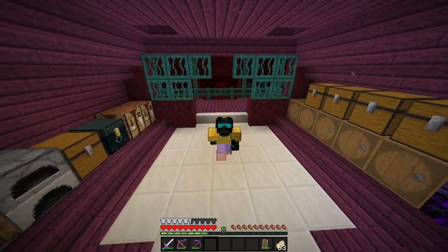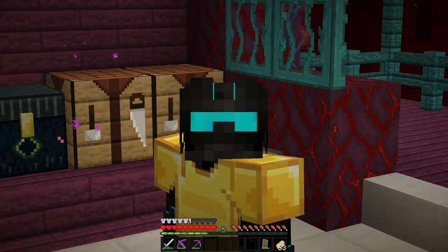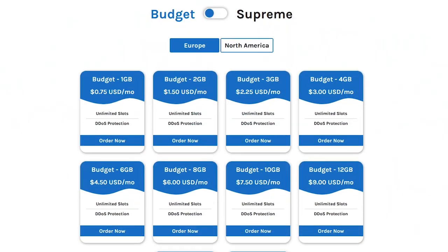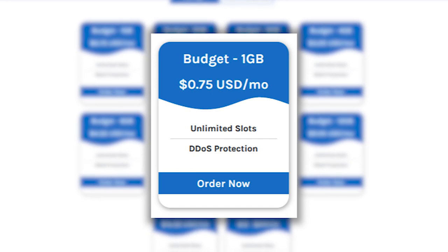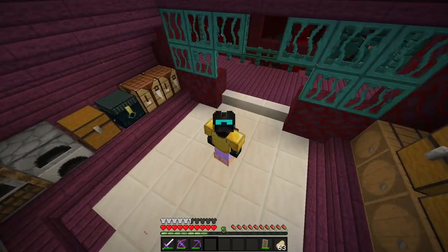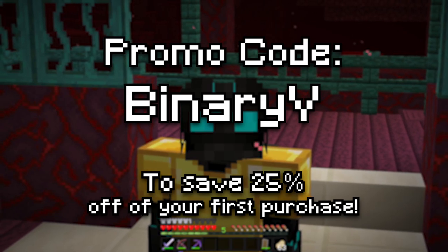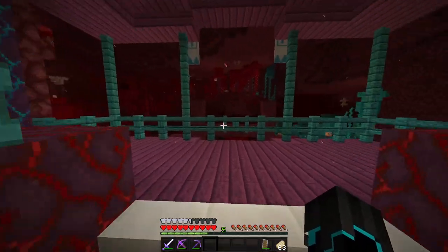Before we continue much further, a quick word from our sponsor Humble Servers. If you want a micro server for you and your friends but can't afford normal hosting prices, Humble Servers has you covered with server starters starting at $0.75 in the budget lineup. Go ahead and get your own using the link down below in the description, which supports me and the channel, and remember to use promo code BINARY at checkout to save 25% off your first purchase.